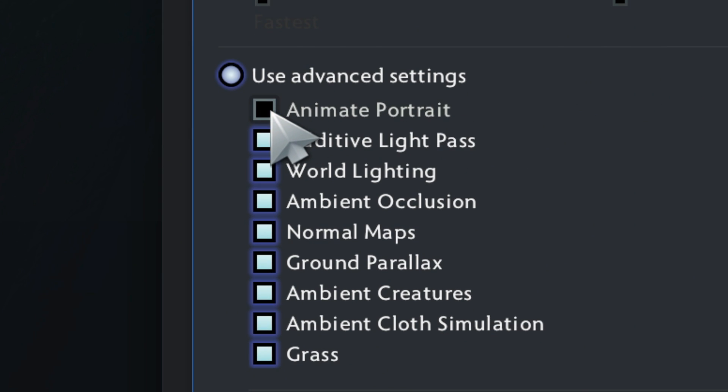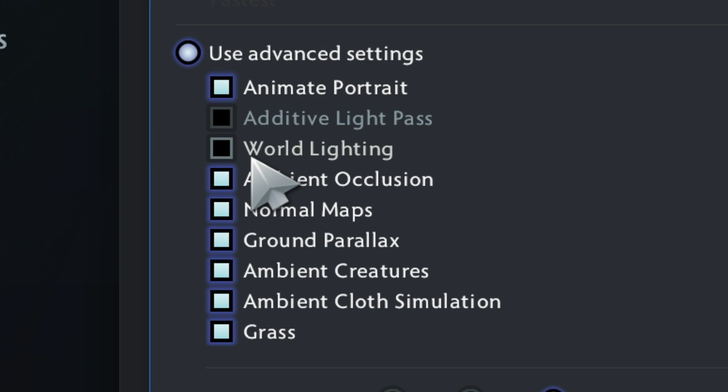First up, we have Animate Portrait. Turning this on adds a nice touch to the user interface by animating character portraits, and it has a minimal impact on performance. Next is Additive Light Pass — turn this off to save GPU resources and reduce visual clutter, making it easier to see what's happening. World lighting should also be turned off, giving you a significant boost in frames per second without any strategic disadvantage.